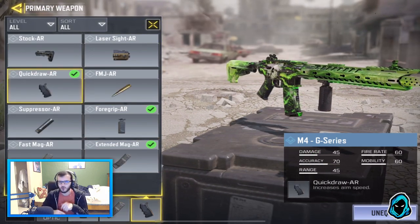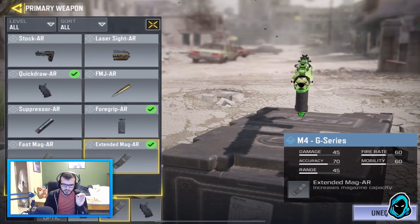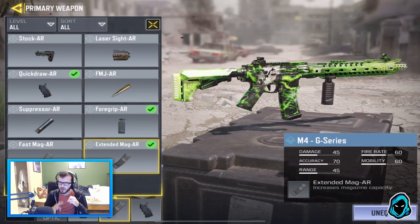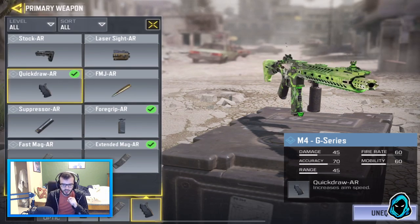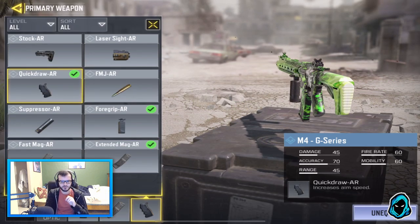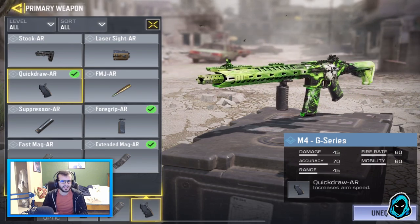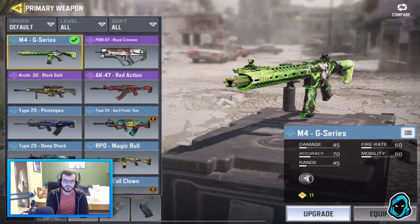The Grip makes this gun just an absolute laser. Extended Mag, just so you can get more people — I think at most like 4 in one clip if you get all your shots. And then Quick Draw, just because without Quick Draw this gun zooms in really, really slow. I feel like you really do need it. And I don't like to sit back — I like to rush a lot, so I really do need Quick Draw.